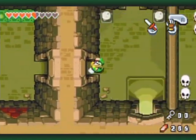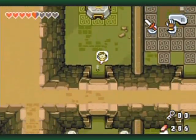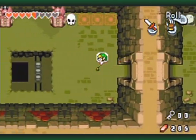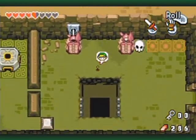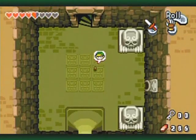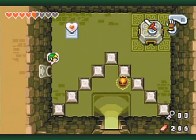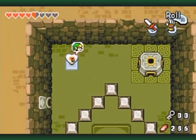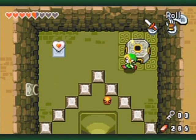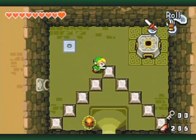This is where I need to drop down as Minish form. So transform and drop down the hole. You will be able to get this heart piece. Voila. I didn't try any of these blocks when I was through here a minute ago because none of them will be pushable from that side — I already know that because of my other playthroughs.